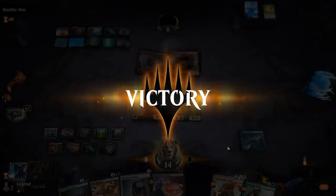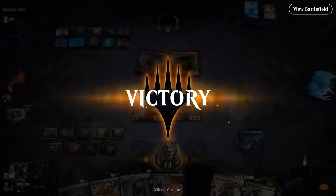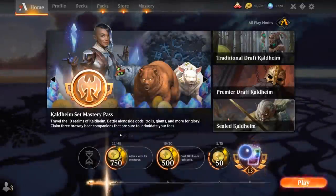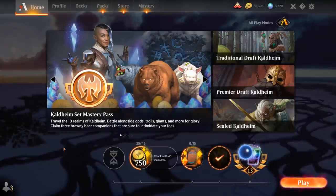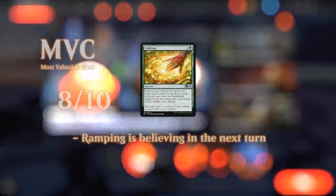Tybalt lines up pretty reasonably against Ugin the Spirit Dragon — Ugin is forced to minus seven if Tybalt is in play. If the opponent already has Ugin in play it can be tricky, but we do have Soul Shatter, Bloodchief's Thirst, and haste creatures like Questing Beast and Goldspan to pressure Ugin right away. That's it for today's gameplay.